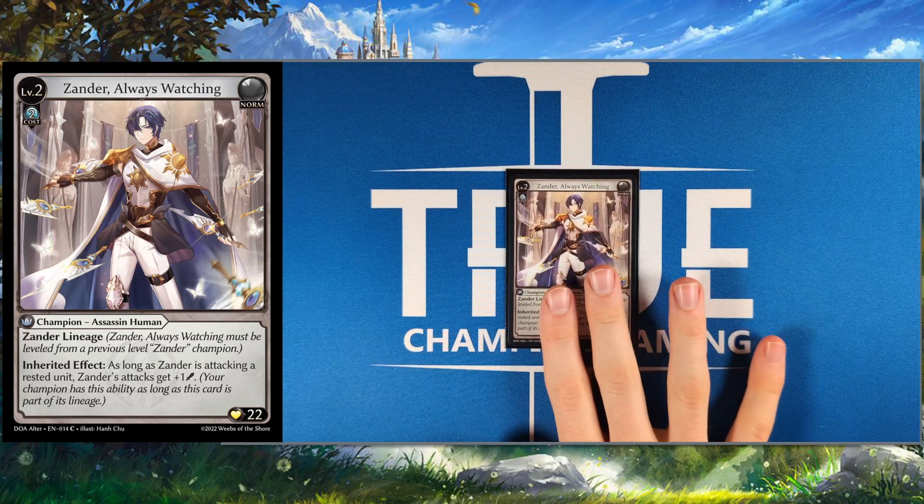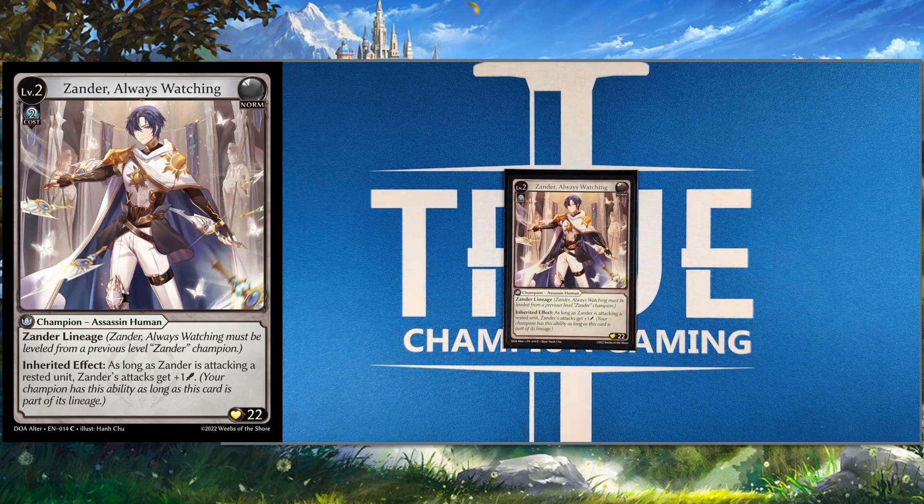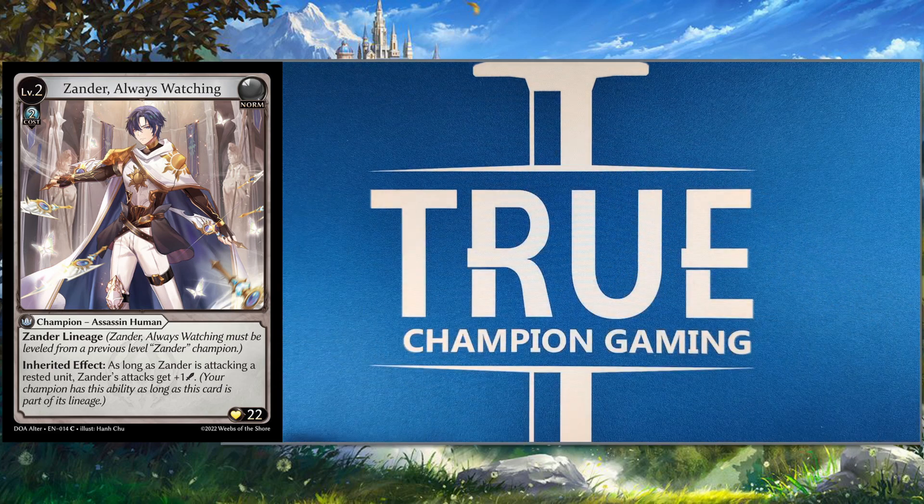We are playing the level two Xander, and that's just because this is the only level two Xander that exists at the moment. We do have another level two Xander coming eventually — it's a proxy's vault card that was spoiled at Ascent Auckland. We don't know exactly what it does, but it's got to be better than this one because this is basically the worst champion that exists. 22 health, you get plus one attacks on Arrested Unit, which half of Xander decks don't even attack. Like this one — I don't think we play a way to attack. So it's just really bad.